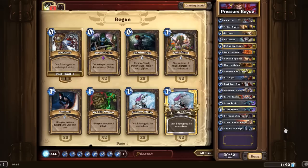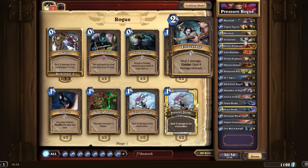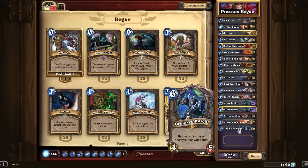In the form of removal, let's start with the removal first. We've got two Backstab, because Backstab is awesome and is great for combos. We have two Eviscerate, which again is great — if you can combo it, it's awesome. We also have the Black Knight, which will destroy an enemy with Taunt.